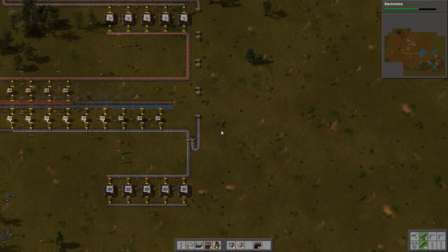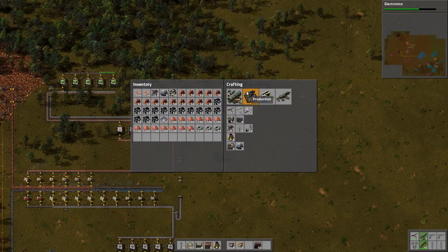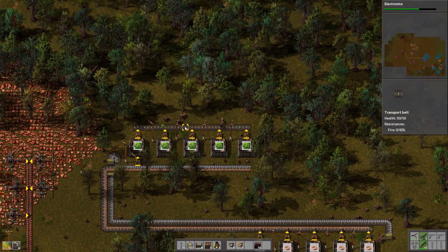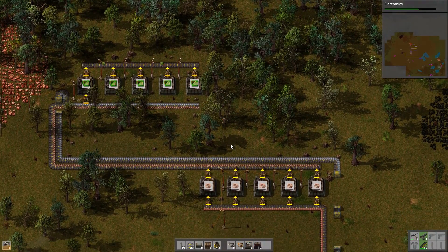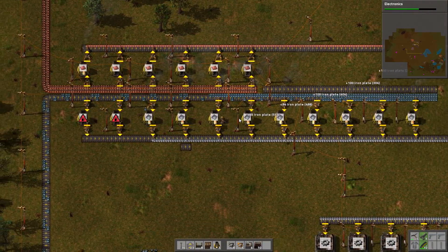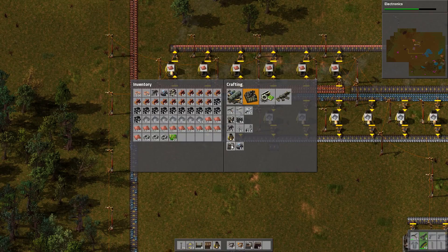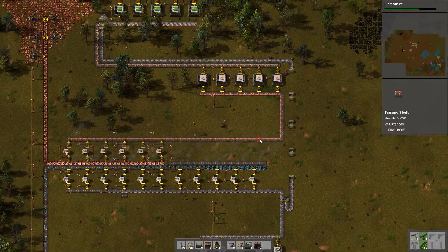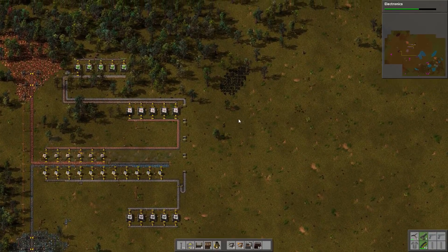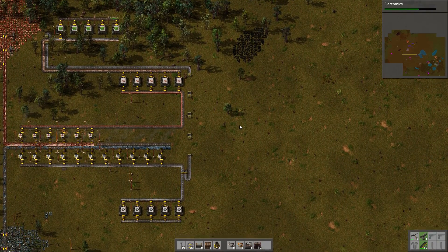We have to get science pack 1 going because we have almost no research running and it's been a while. Where would be the best place? Let's make five assembly machines first. We need more electronic circuits, so we'll go grab some iron plates from the smelter output. Science pack 1 needs copper plates and iron gear wheels, so let's make it more towards the bottom of the layout.